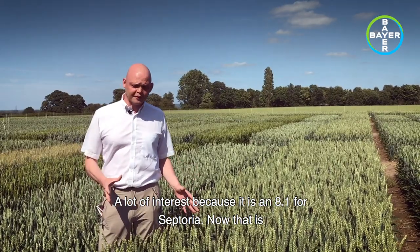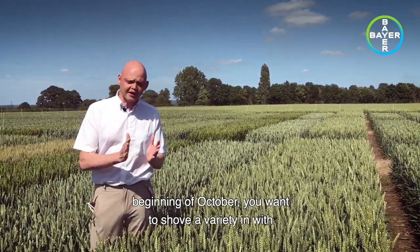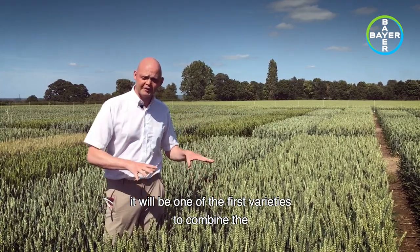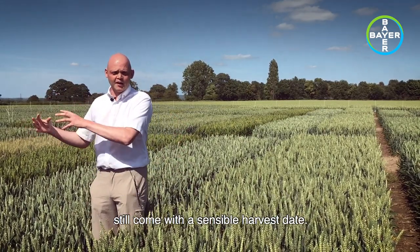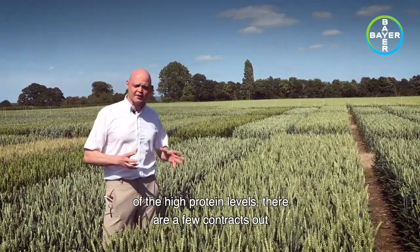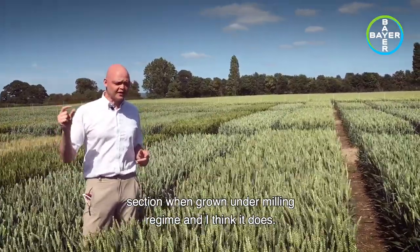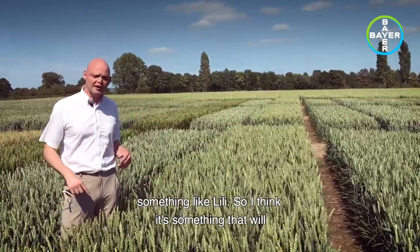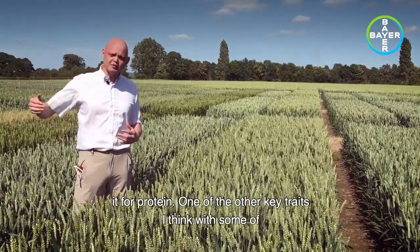A lot of interest because it is an 8.1 for Septoria. There are two ways for me you use Extays. When we've got the high pressure slot from end of September, beginning of October, you want to shove a variety in with really strong Septoria resistance and if you've got Extays it'll be one of the first varieties to the combine. The other way you could use it is the way we used to use Cordial — in a lower risk slot, later drilling, but still come with a sensible harvest date. For those people looking to grow Extays for bread making and high protein levels there are a few contracts out there, and on the recommended list when grown under milling regime it does about 12.6 compared to Siskin's 12.8. So it's still fairly reasonable on protein conversion. It's something we initially look to see grown as a feed wheat and then if local markets come up it's perfectly feasible to push it for protein.